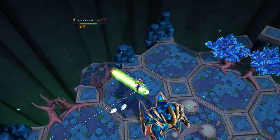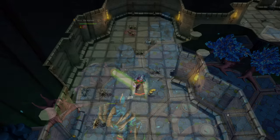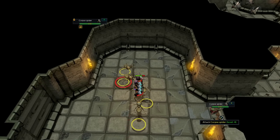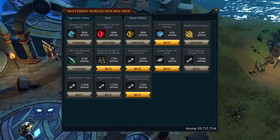This ability can be upgraded to the Bladedive ability, which will allow you to deal damage against enemies you target when wielding a weapon and launching towards them. This upgrade requires 63 million Shattered Anima from the Shattered Worlds minigame.